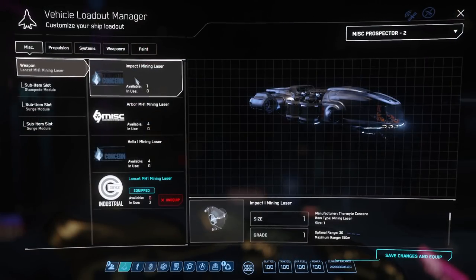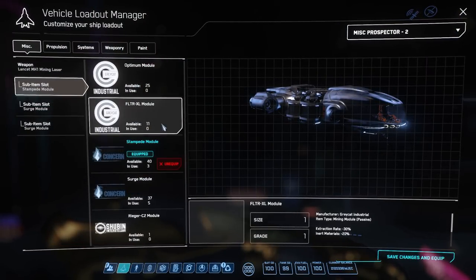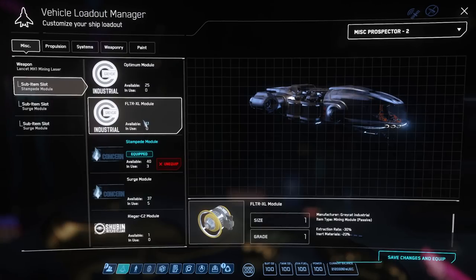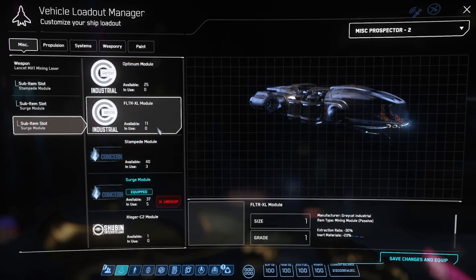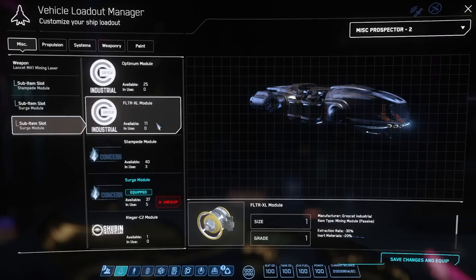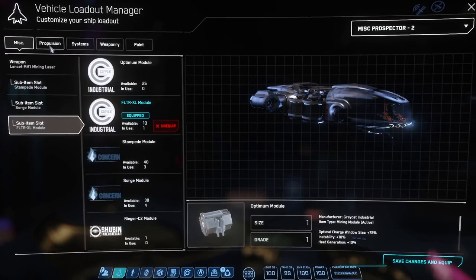The first thing you're going to want to do when you go mining is to change out to a lancet head and add a stampede module — that will most definitely cut through the green faster. A surge will pump a whole bunch of power into the rock quickly, getting you to the green faster. And if you want to pick up a lot less of the inert materials, then go with an FLT-XR module.